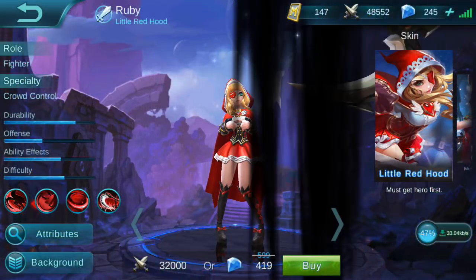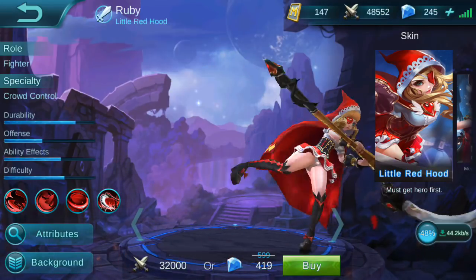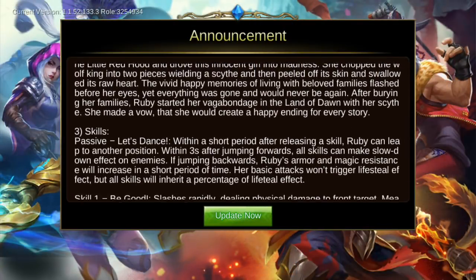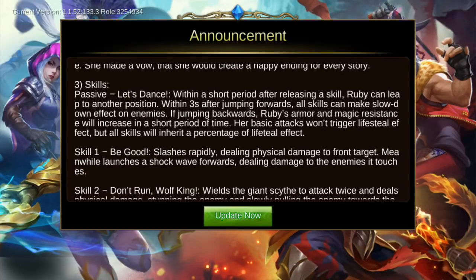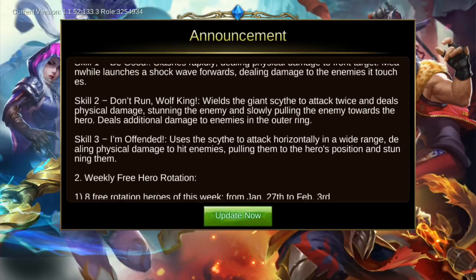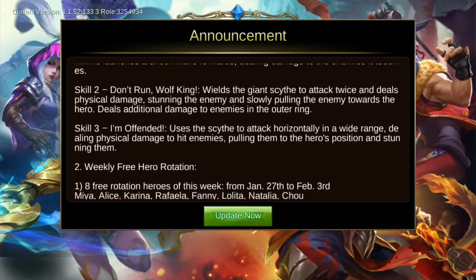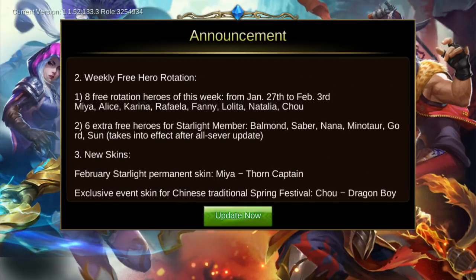Ruby costs 599 diamonds or 32,000 battle points. This is her background story — I'll skip reading it to keep the video shorter. I'll do a Ruby gameplay soon. These are her skills; you can read them and see more in the upcoming gameplay video.